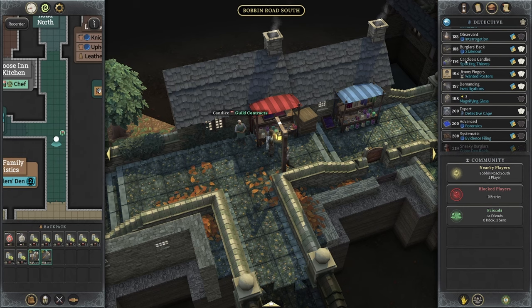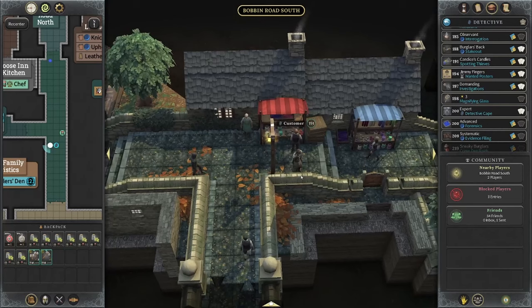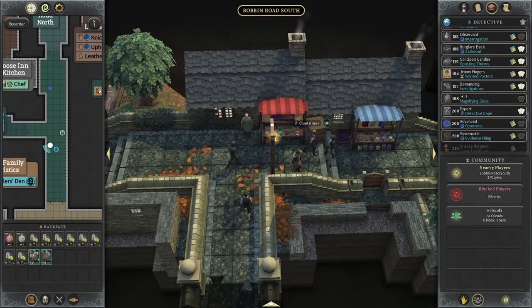It is going to be the Candace's Candles Spotting Thieves, and it's actually really, really good gold. We're going to do it for 6 minutes and showcase how much gold we get, then times it by 10 to estimate gold per hour. It won't be a perfect estimation since we're doing 6 minutes instead of a full 60, but it'll give you an idea of how much gold you can get per hour doing a level 191 detective activity.